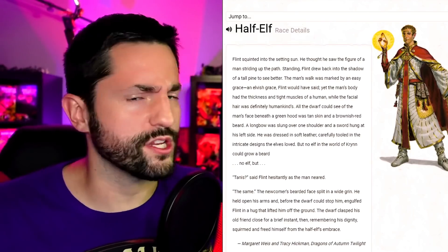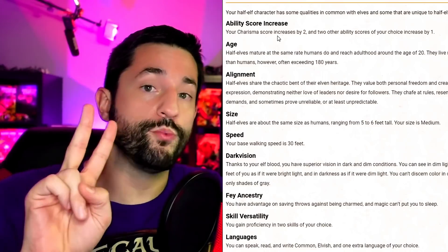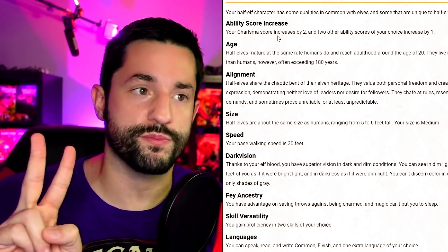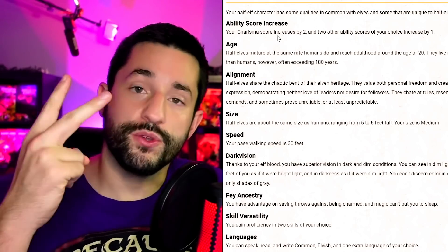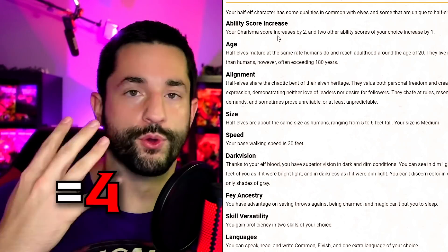The first example of how I created this system comes straight from the Player's Handbook half-elves. If you look at their stats, the first thing they get is an ability score increase — two points in Charisma and two points to put wherever they want. With Tasha's Cauldron of Everything, you can take that two Charisma and put it wherever you want. For my system, any race you create gets two ability points you can put wherever you want, or both into the same thing — so I see this as two extra beyond that, for a total of four.